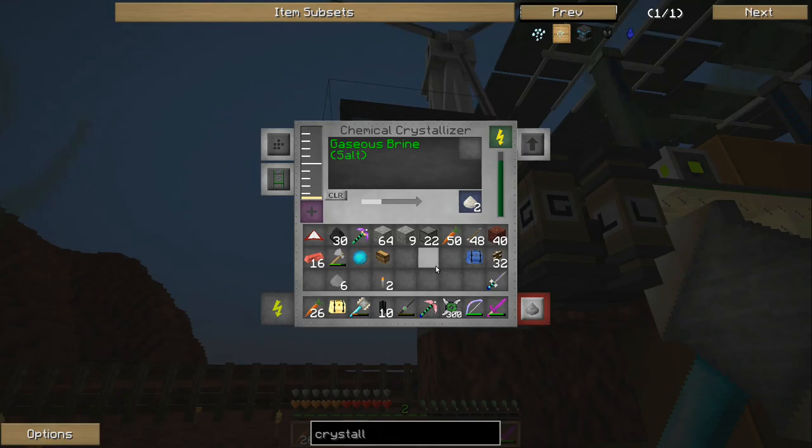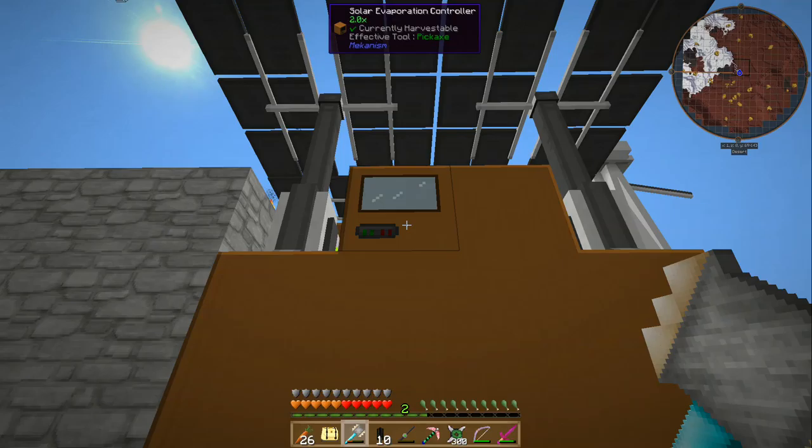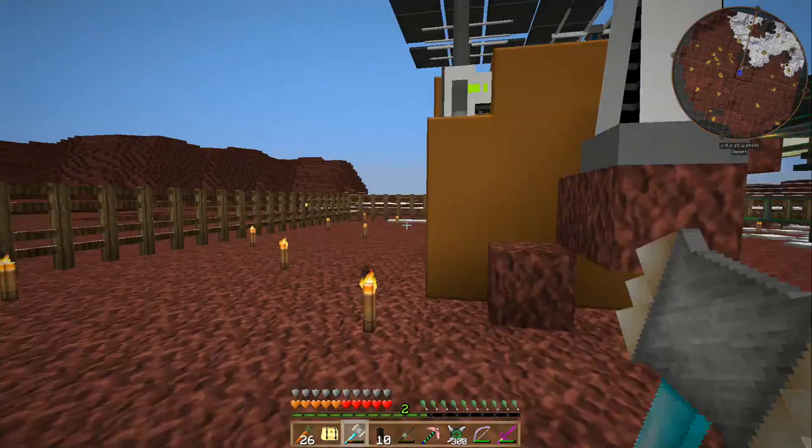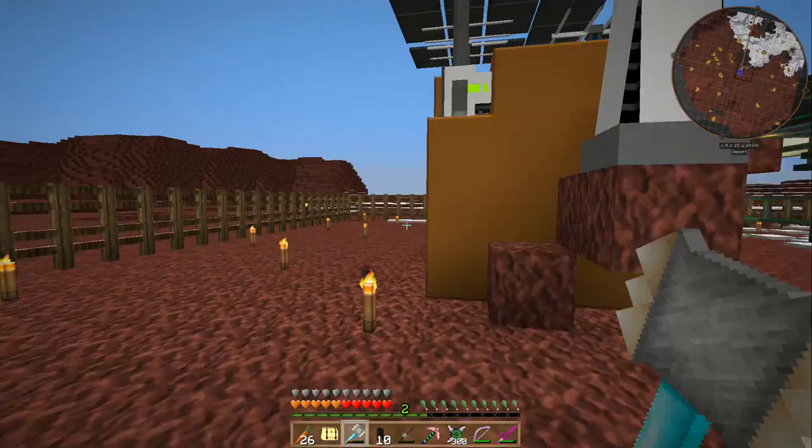So now we need a way to store this salt - it could produce quite a bit. It seems to be keeping up with the solar evaporator. Right now the problem seems to be the pump is not keeping up with the solar evaporator. I'll grab or make another redstone engine to run the pump, and I will also make a new deep storage unit to store the salt.